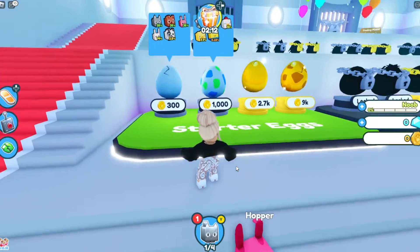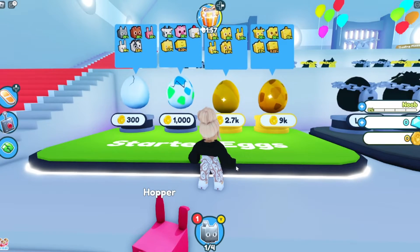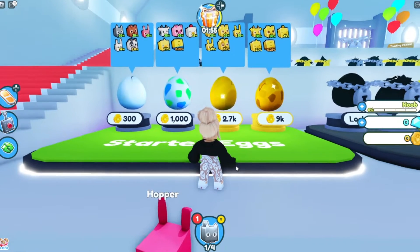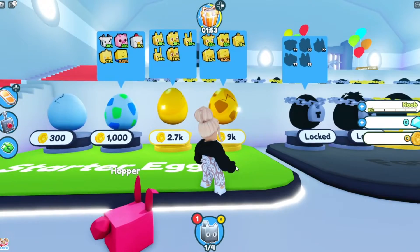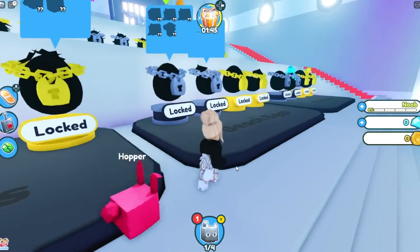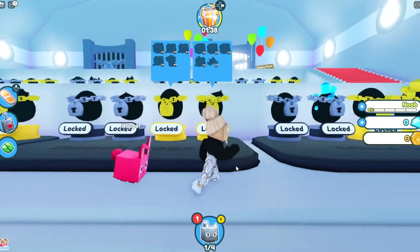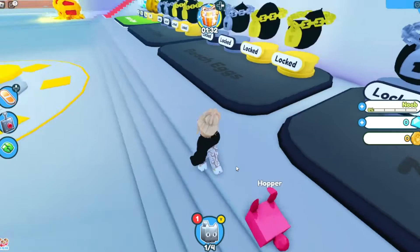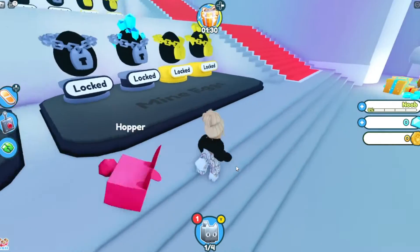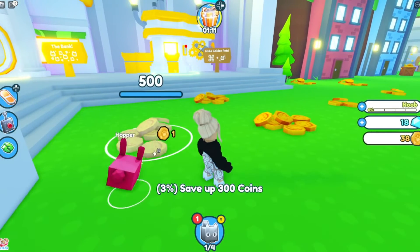Over here it looks like you can collect different types of eggs. It gives you different percentages for hatching better eggs. Obviously if you spend 9k you have a way better chance of getting a better pet. Over time you'll unlock different eggs — there's beach eggs, forest eggs, mine eggs, lots of eggs.